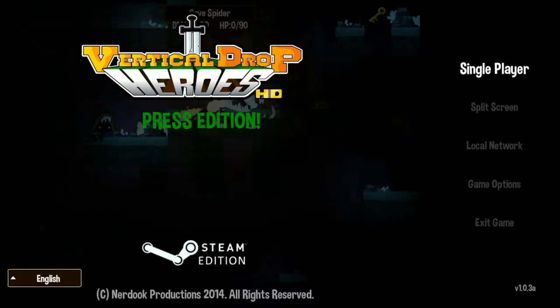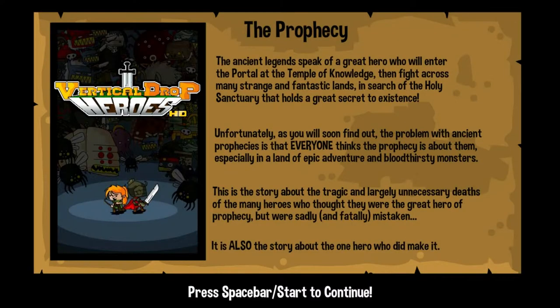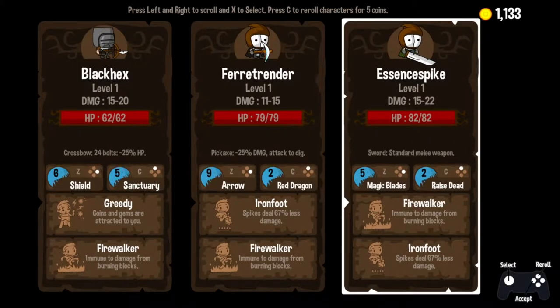Hello Internet, it's Big Dave here, and welcome back to more Vertical Drop Heroes HD. So what do we have here? We have Essence, Spike, Ferret, Render, and Black Hex.